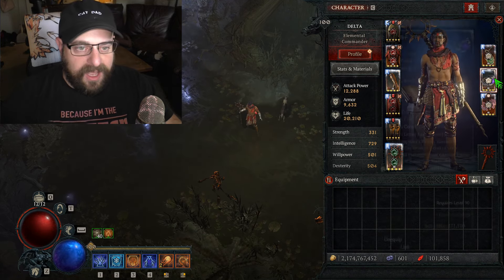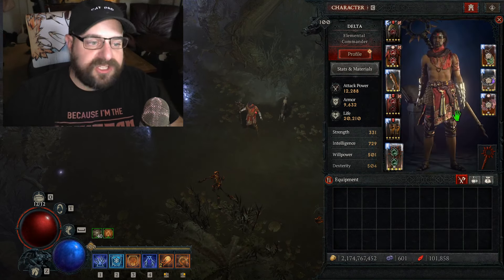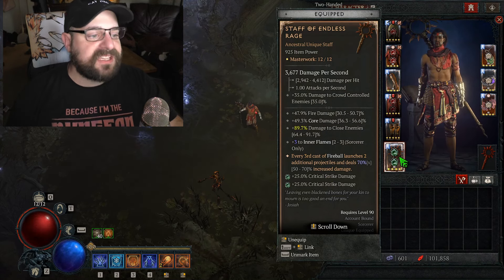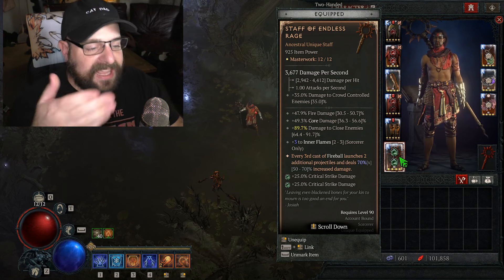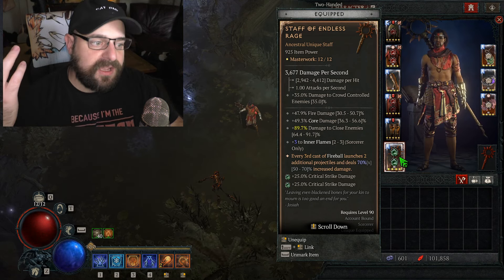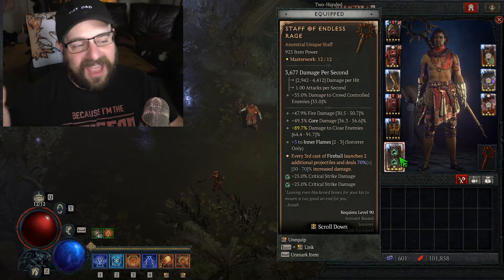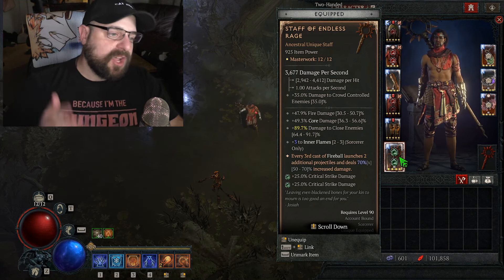That totals 60% multiplicative crit damage, 120% against healthy targets — really strong, a big multiplier. My gear is pretty good overall: five ranks of Devouring Blaze, capped attack speed, Ring of Starless Skies. My Staff of Endless Rage is good — perfect aspect, three to Inner Flames. You could get a plus six with a GA and triple crit, but I didn't want to waste 400 million gold on that.